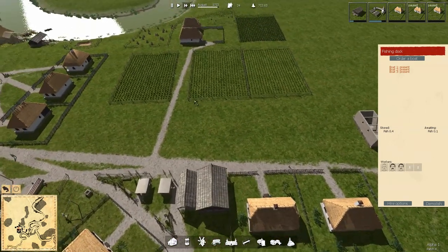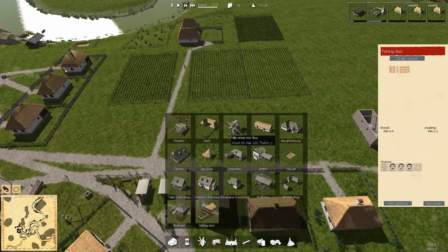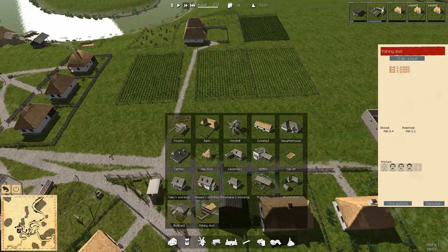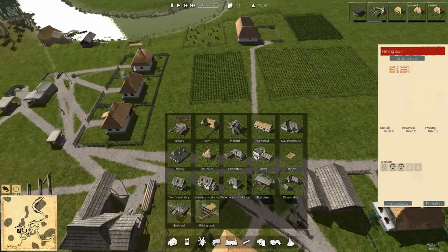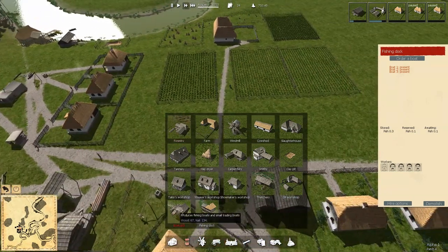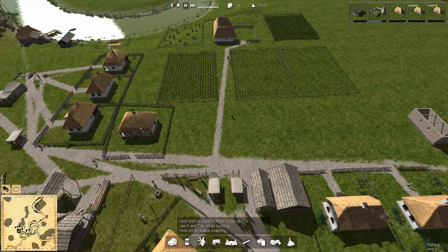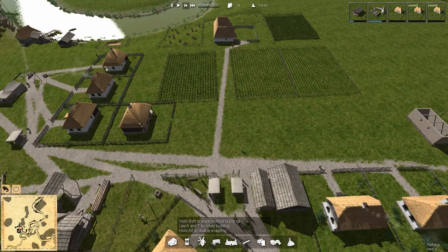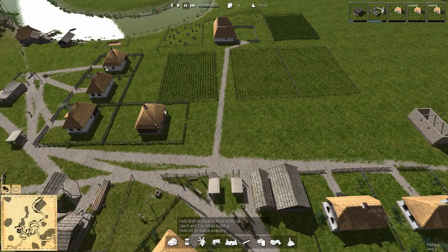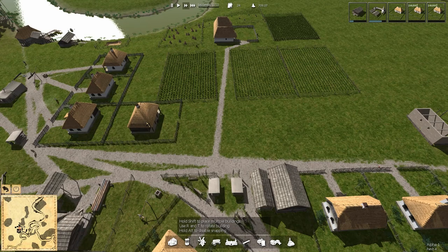So let's grab what - windmill? I hadn't thought about that. That's probably an out-here sort of thing, though we do have a void here to fill in. Don't need a road here, we've got a road there and a road out in front of this. We could even pop in one more house right there to kind of fill in this corner. I kind of like that idea. Though it is kind of odd to end it right there.